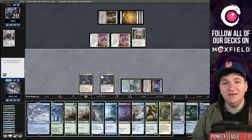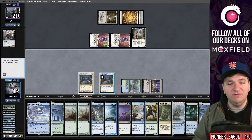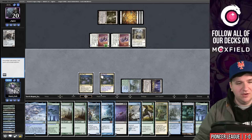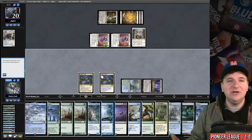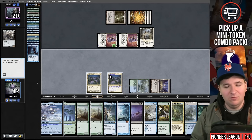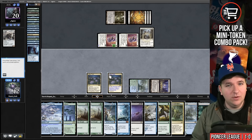Hidden Strings targets any lands — not just your own — so you can tap out your opponent. Now we're in our second main phase with their lands tapped. If they'd floated mana for Get Lost you'd need to account for that. I should have counted mana better — I couldn't actually cast Lier yet. I was too excited to show off that play. We're at 12 life. We'll come back next turn and just play Path of Peril.